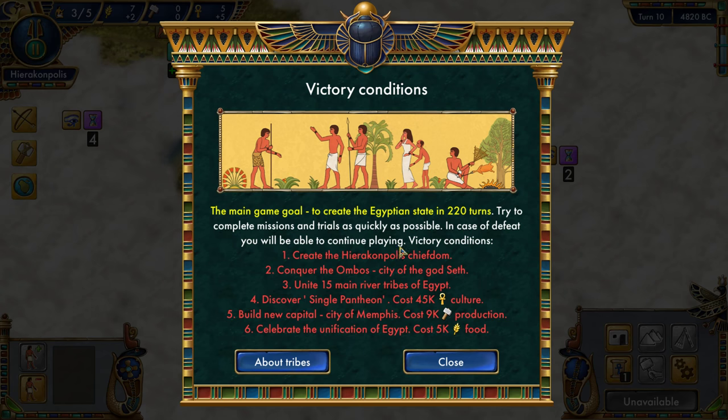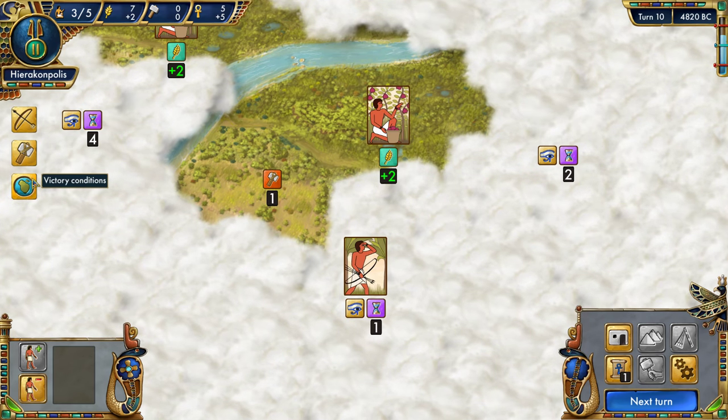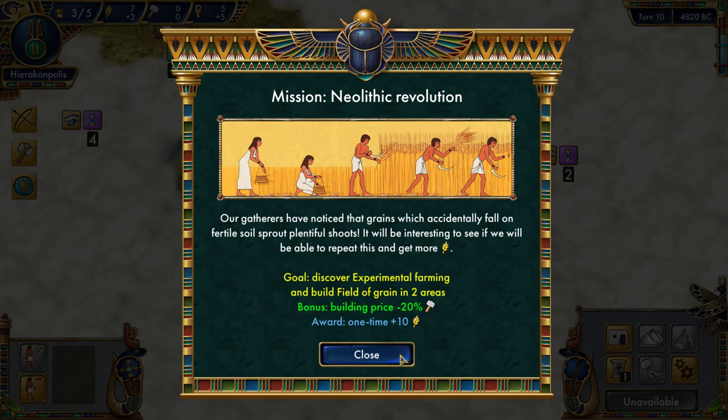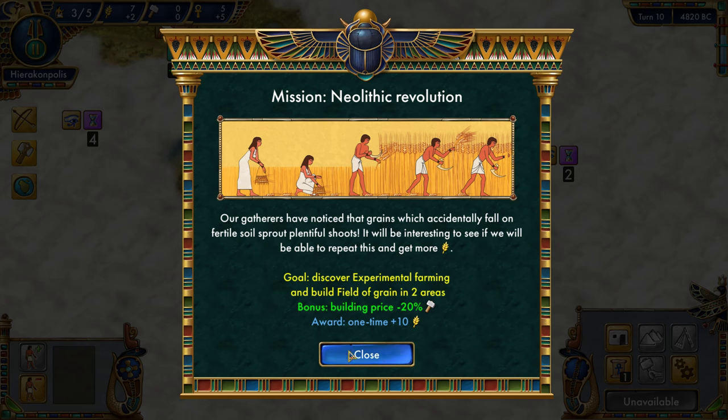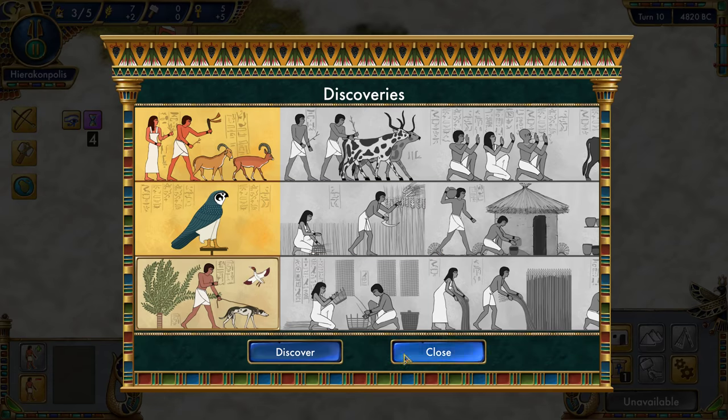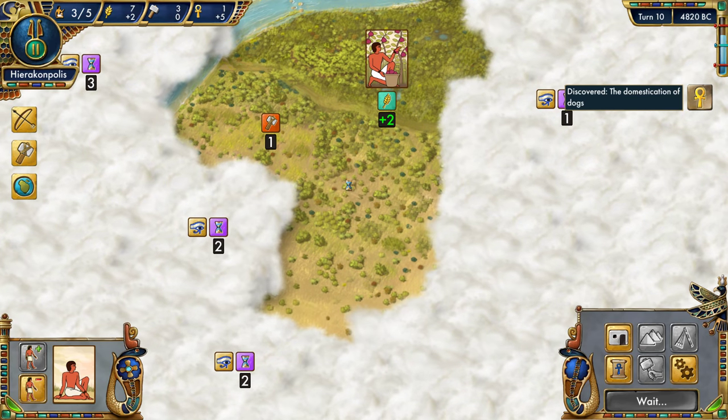Victory conditions include: create a hierarchical chiefdom, conquer and unite 50 main river tribes of Egypt, discover single pantheon (costs 45k culture — we have five culture per turn right now, so that's a lot), build the new capital city of Memphis (costs 9k production), and celebrate the unification of Egypt (costs 5k food). That is a lot of stuff to be doing.